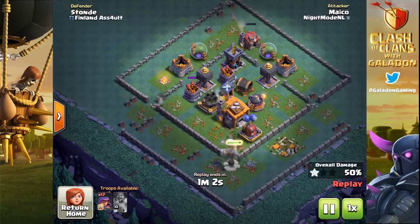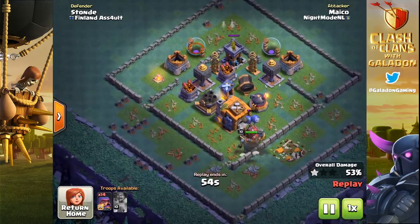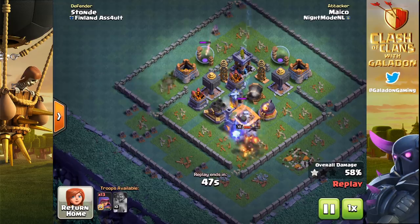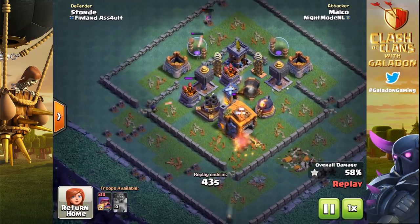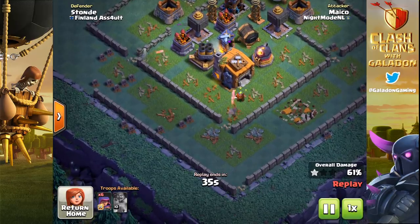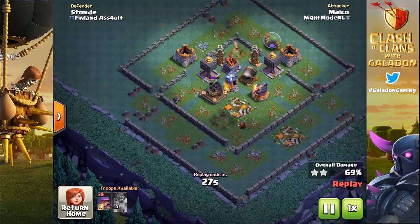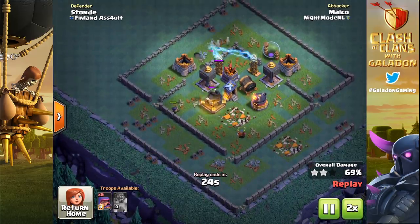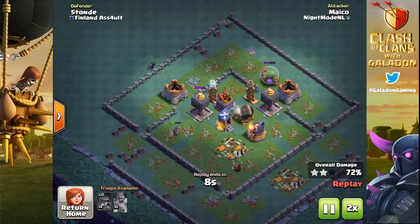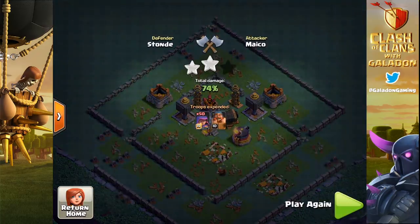Look at this — who needs bombers when you've got archers and a battle machine? There are four different openings into the core of this base. The battle machine is going to get severely damaged by the giant cannon, but he gets in there and does some really good damage on the builder hall. That just leaves a couple of archers to get the job done. Mako passes 61 percent, and at builder hall 7, 5,000 to 6,000 trophies, when you're getting into the high 60s you're going to be winning most of the time with a good defensive base setup. Mako pushes all the way to 74 percent — a fantastic score right there.